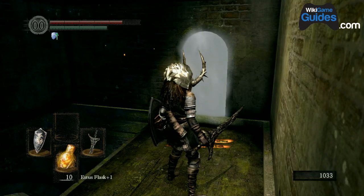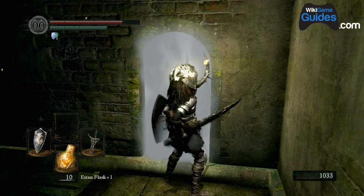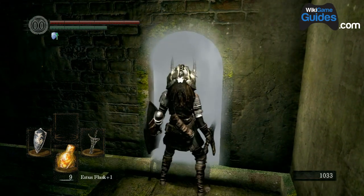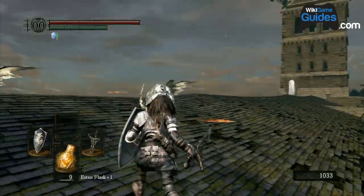This is the Bell Gargoyle boss fight, and in this boss fight I'm also going to show you how to get the Gargoyle Tail Axe, which is a special weapon that you get for cutting off the tail of the gargoyle during this fight.